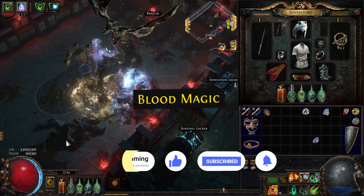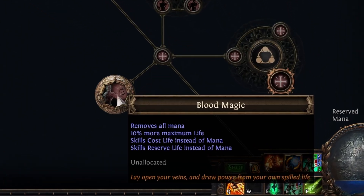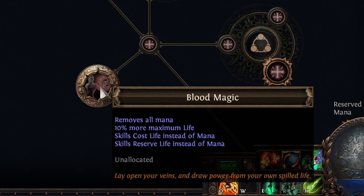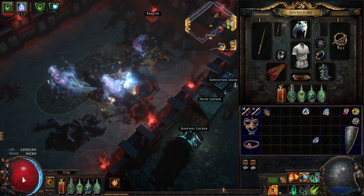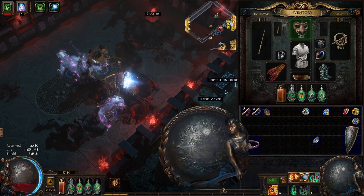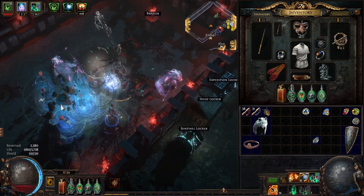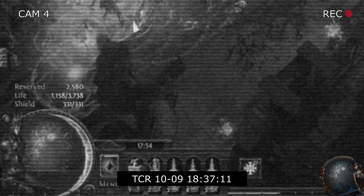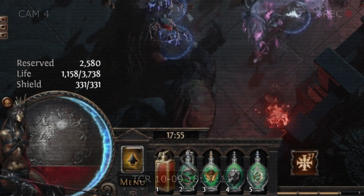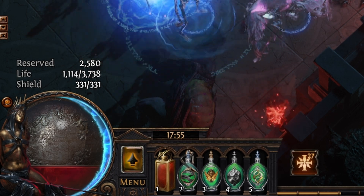So how do we reserve life instead of mana? We do that through blood magic. That can be done with a passive that removes all your mana, gives 10% more maximum life, and makes skills cost and reserve life instead of mana. It can also be done with an item granting blood magic, such as Malachai's Simula. When equipped, your mana completely disappears — instead, life is used for both reservation and casting.